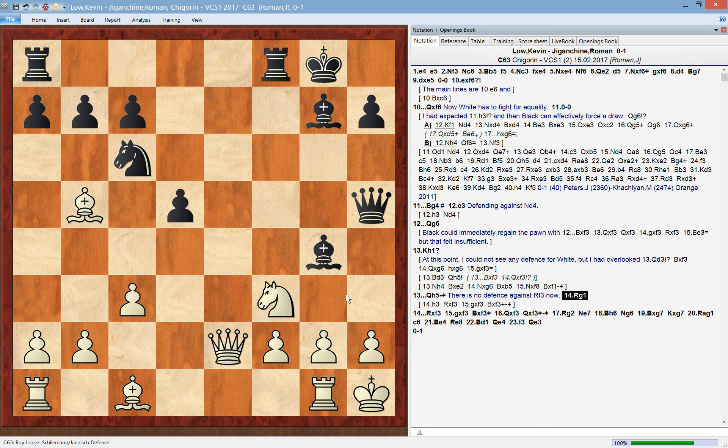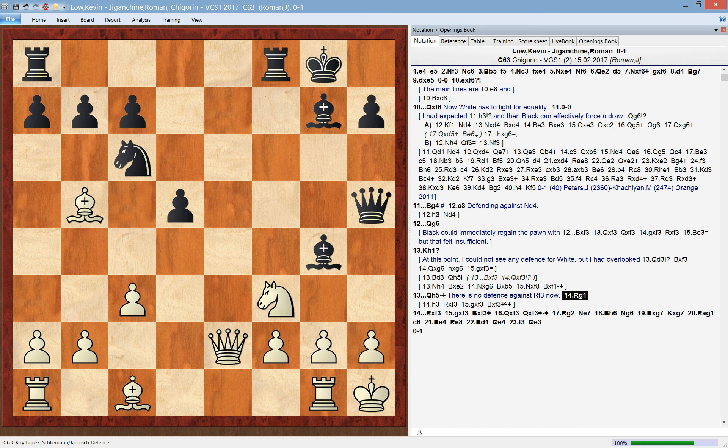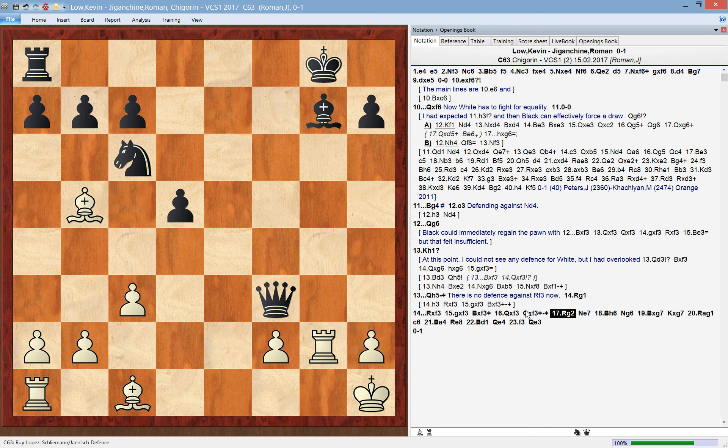So white played rook to g1, but this is effectively accepting that he has to give up the queen — and white is down the queen and lost very quickly. Notice that black takes with the rook on f3, which is important because the bishop is a more dangerous piece than the rook. We want to recapture with the bishop, giving this fork and attacking both the king and the queen simultaneously. The catastrophe comes on the light squares, because the white light-squared bishop is out of play. This light-squared bishop is a major monster in the Schliemann for black, and this is the piece you want to capitalize on.